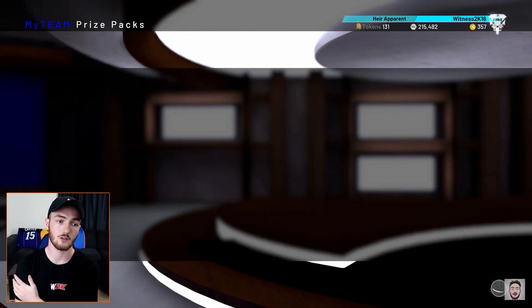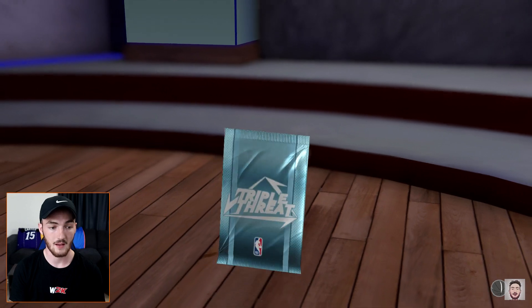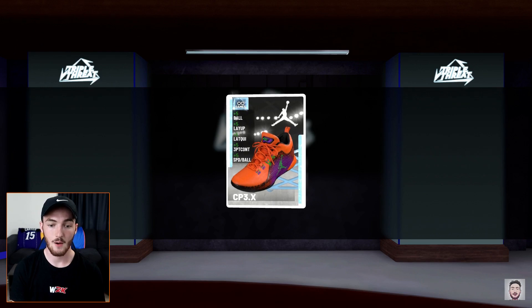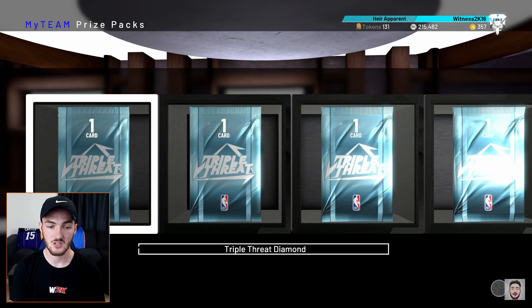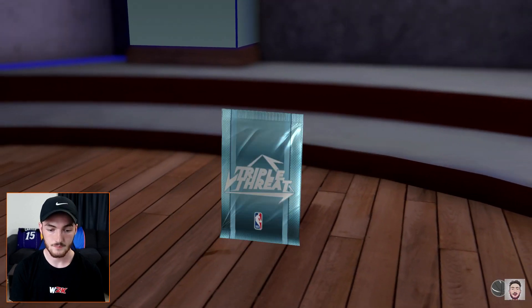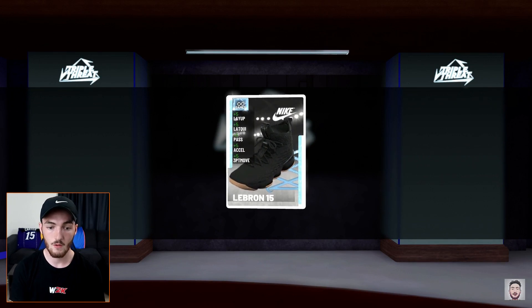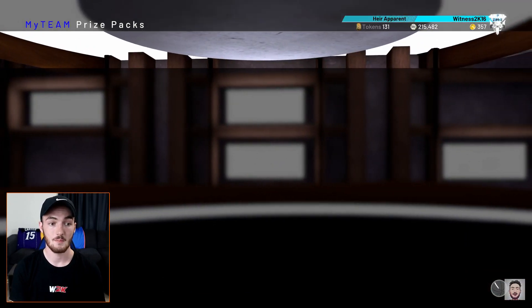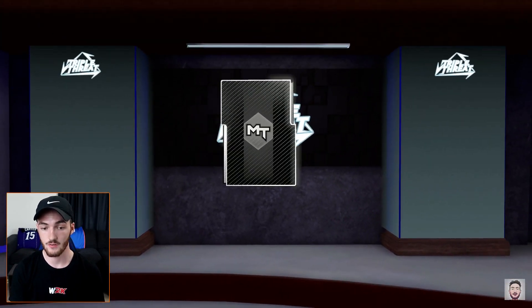Now we're on to the diamond packs. Hopefully not a diamond coach or diamond contract — if we can get some three-point shoes I'm going to make some serious bank because they sell for so much. Don't be a contract — we get the CP3 shoe, that one sells for over 20K I think. I'm going to send all these to auctions. We want those Nike three-point shoes. If we could get a Kobe mid that's a three-point moving shoe — anything to do with three-point shooting sells. The Kobe 80 Mids are like an 80,000-coin shoe for real.